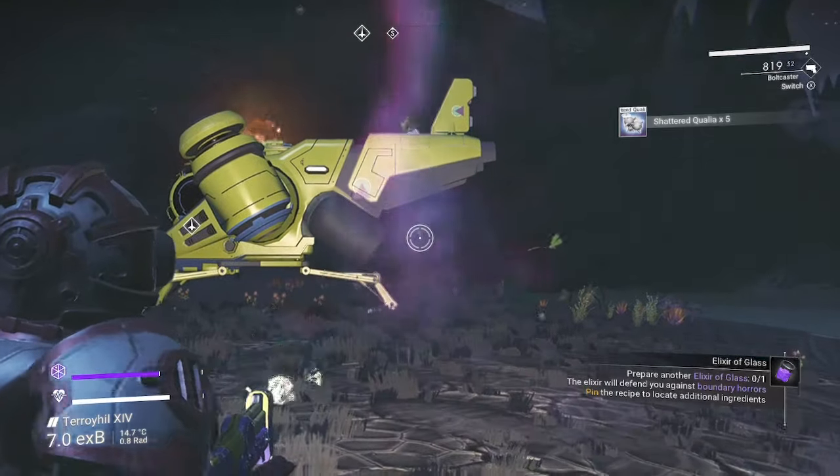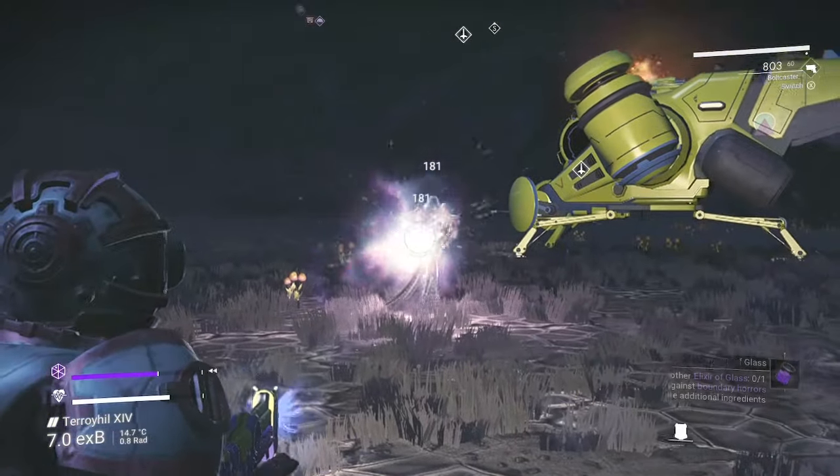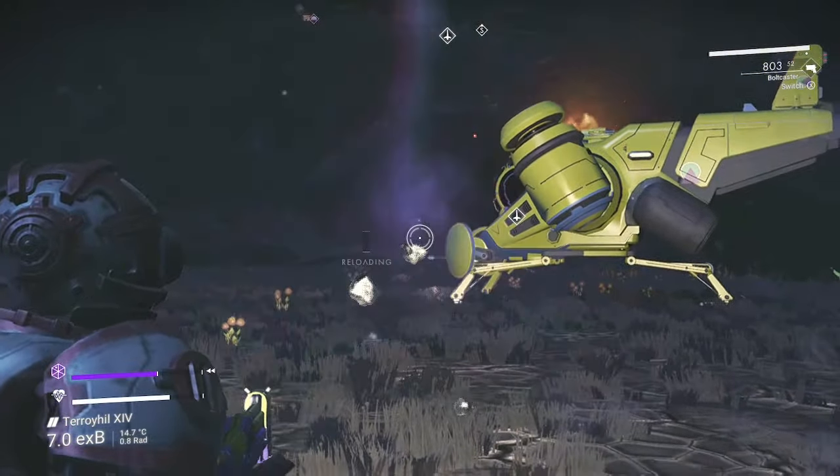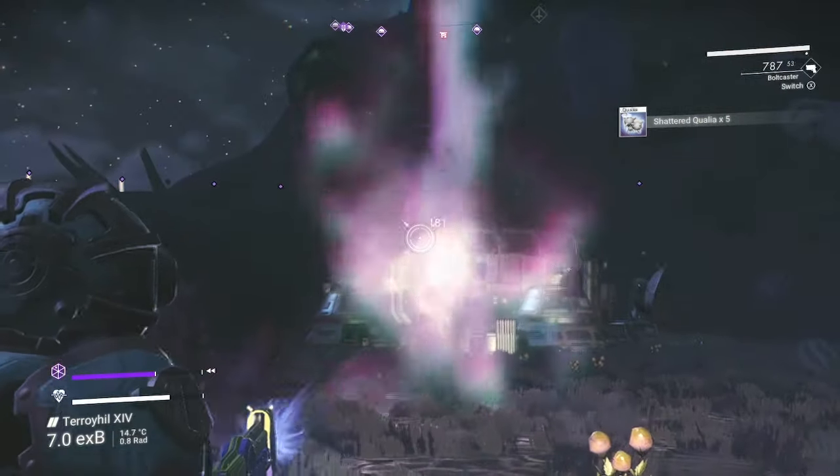Out of time and ink stained skies. As usual, the first objective is usually to locate your ship — put your visor on and track it down. While you're heading towards it, take out your bolt caster and blast the boundary horrors away.